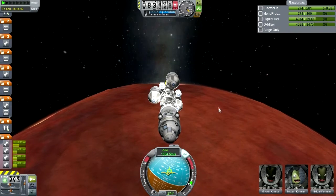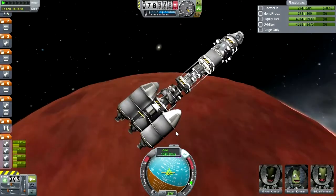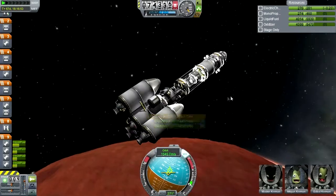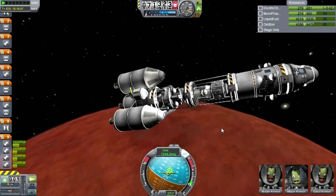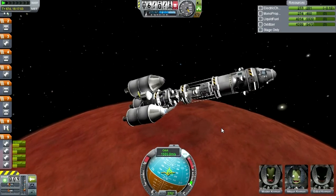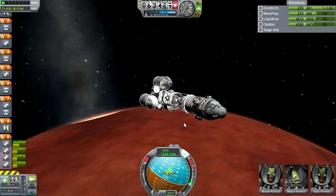Strictly speaking, we don't actually need to aerobrake. We've got a lot of fuel here that we really don't need. We've got the resources to get into orbit around Duna without aerobraking. This is the mission mode we've chosen, so that's what we're going to go with.